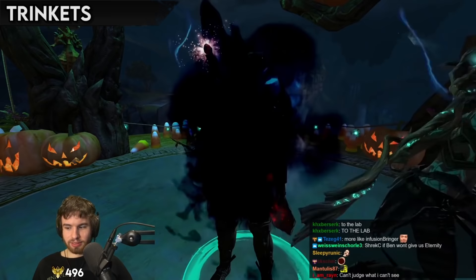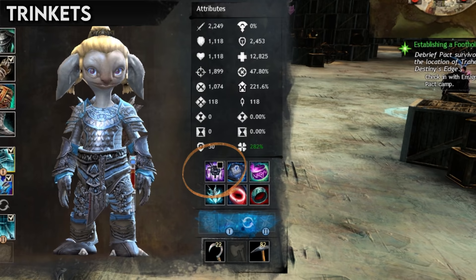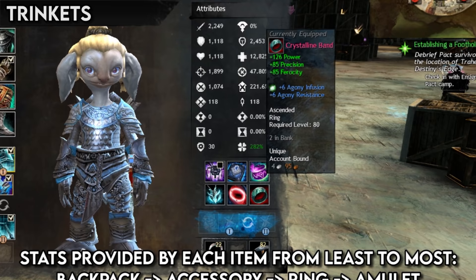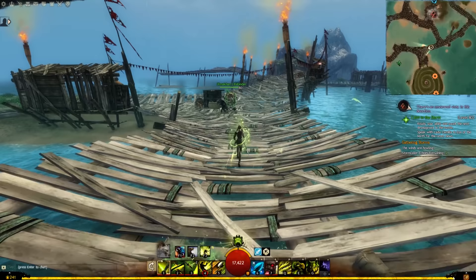Trinkets are very simple — they just give you a bunch of attributes, and they can make your character look mildly ridiculous with particle effects and giant backpacks. It is worth noting, though, that there are four types of trinket. Characters can use one backpack, one amulet, two accessories, and two rings. This might seem like a pointless distinction, but the difference is that each type of trinket grants a different number of attribute points.